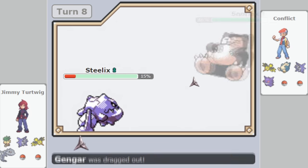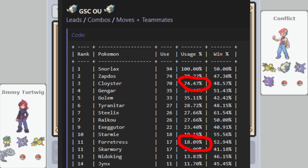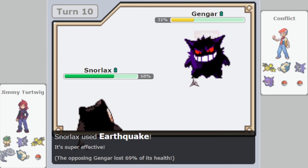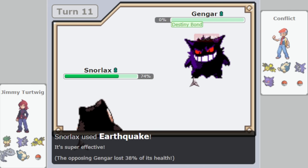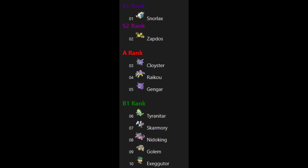Spikes completely controlled the GSC metagame, with almost every single team opting for a Cloyster or Forretress, and almost every single team opting for a Rapid Spinner to clear said hazards, including Starmie and also Cloyster or Forretress. Due to the nature of every Pokémon in GSC being so hard to kill, games would often progress just through laying a spike and spamming Roar or Whirlwind on switches to rack up damage, hence making the few airborne Pokémon with competitive stats, Zapdos and Skarmory, so good.